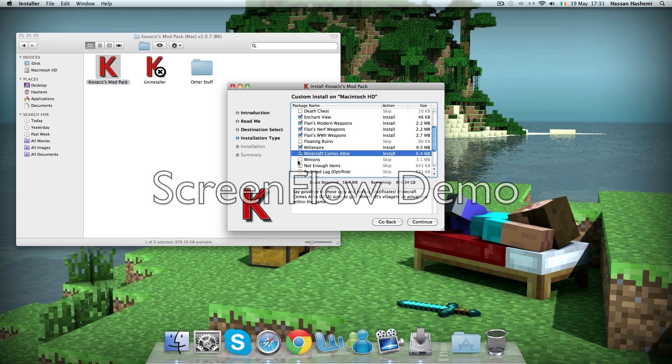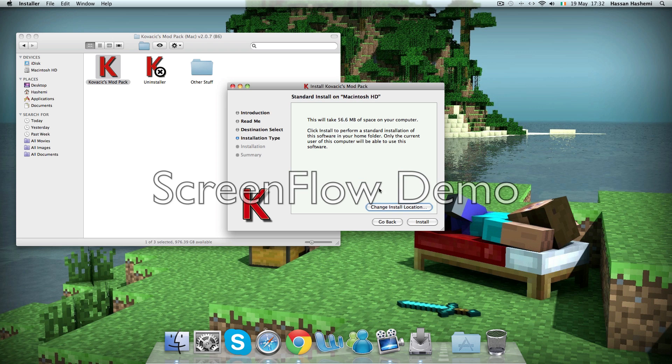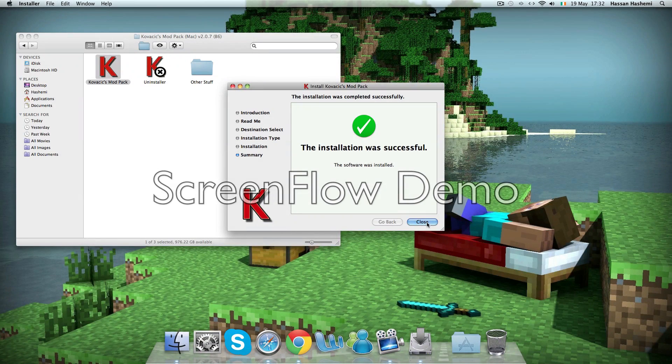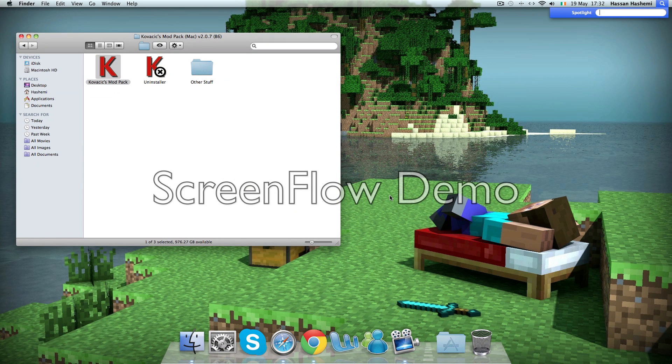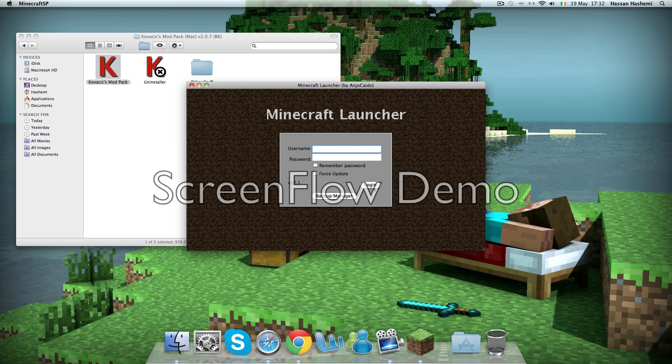Minecraft Comes Alive, Not More Items, a mini map, Simply Horses, and Smart Building - which is a really good mod. I have a Mac so I don't know how to go into third-person view, so I can't show you that. Now I'm finished installing so I'm gonna go into Minecraft and log in.